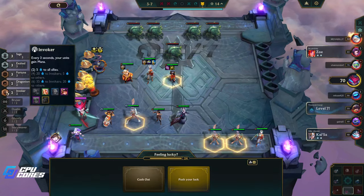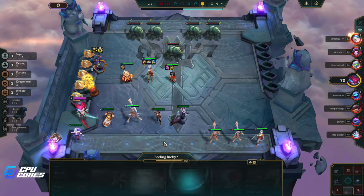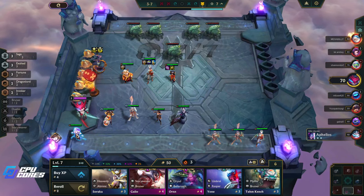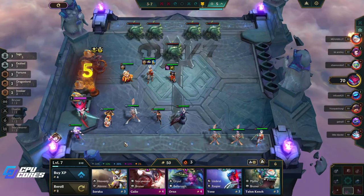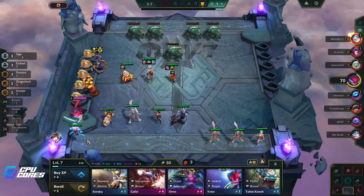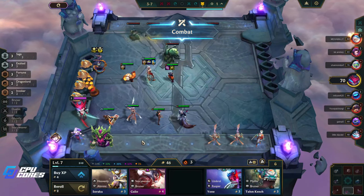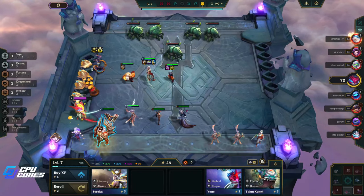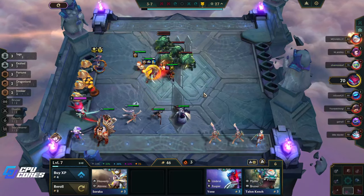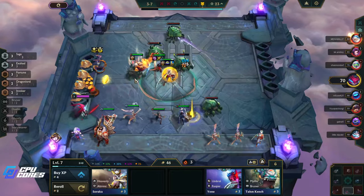Do we still have Fortune? Good lord — I guess I pushed my luck, right? Why not? What's the worst that could happen? Oh, five — that's almost as bad as it could get. I think we'll take this; we're guaranteed to get another four-cost so I want to get two-star Annie as soon as humanly possible because it just makes our comp so good.